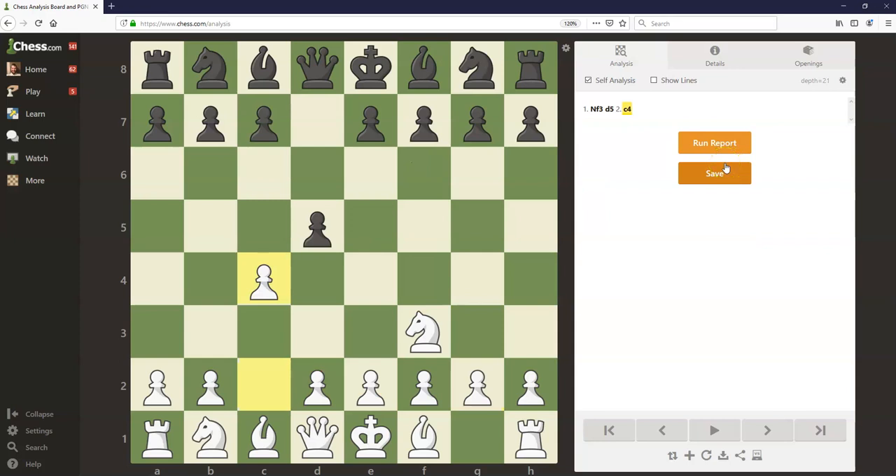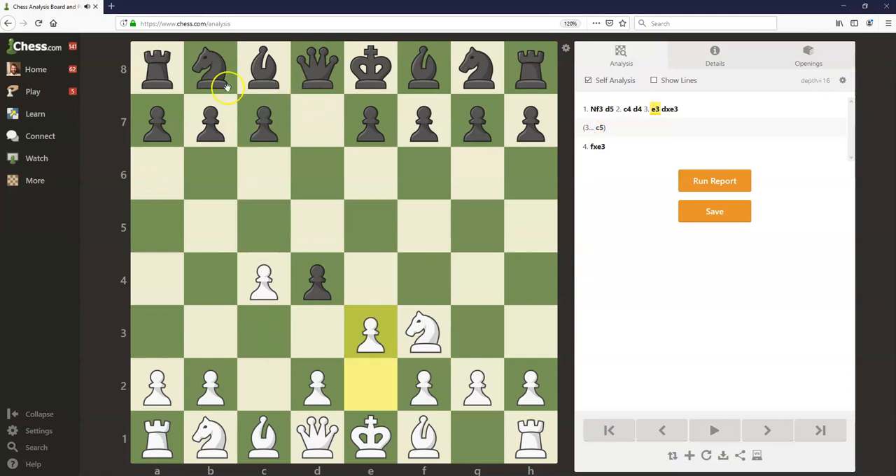Going back after c4 on move two, this move order also gives black the added possibility to play d4 and grab a space advantage — you usually won't see this in an English opening. In a sense, this is kind of a Benoni defense with reversed colors, where black has the advanced d-pawn and white has the advanced pawn on the queenside. White could play e3, trying to strike back at this advanced pawn right away. Black could play c5 to reinforce this pawn, or knight c6 to reinforce it for now.